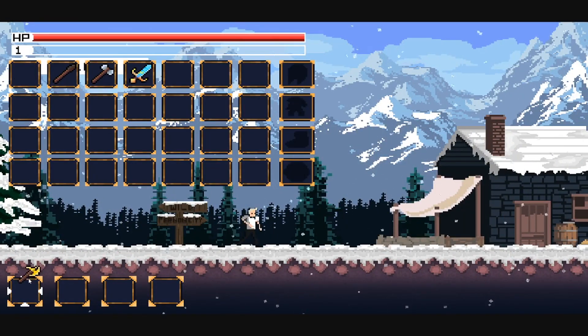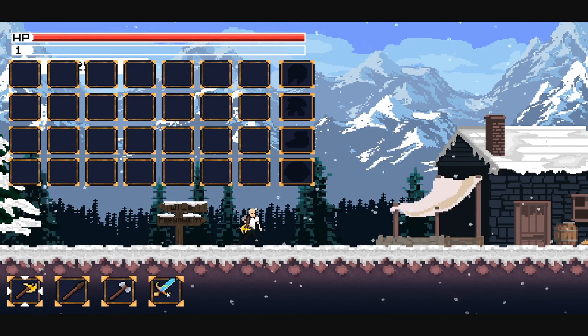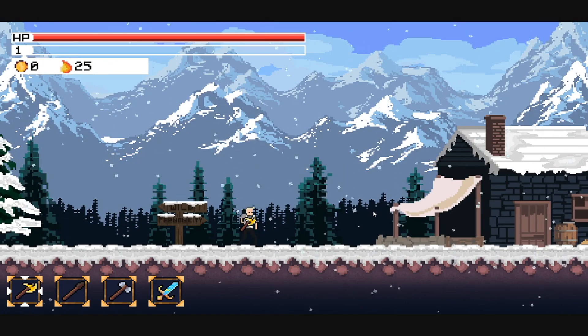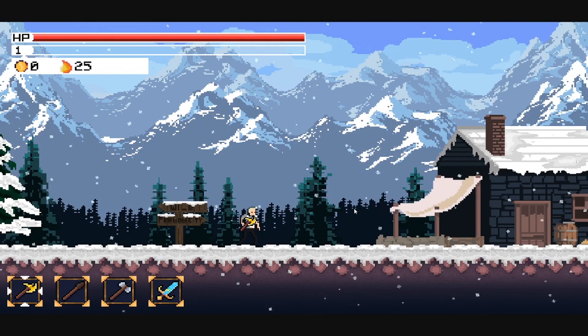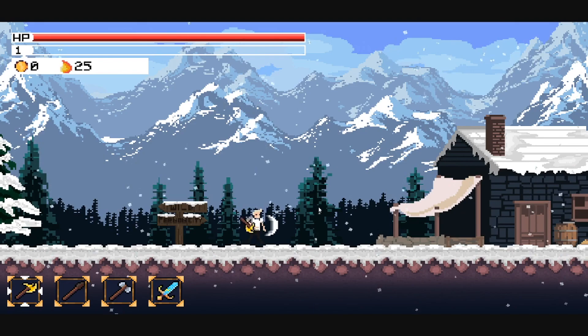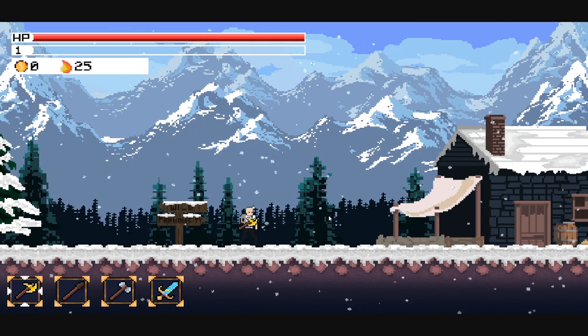Let's press I and equip all these items into my inventory. Starting with the first axe, this is what the axe will look like. You can see it now displays, and you can go ahead and attack with it. The attack is a lot slower than the sword one, but I feel like I need to slow it down a little bit more.